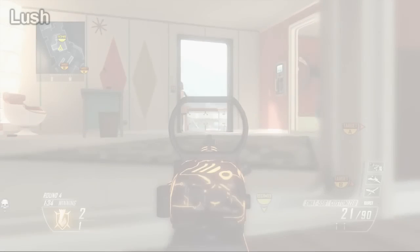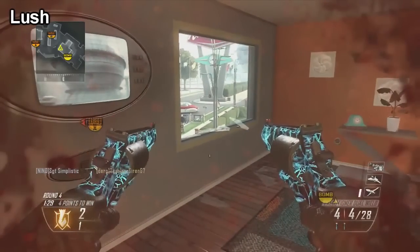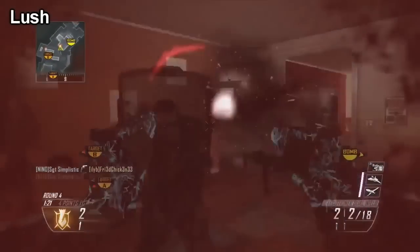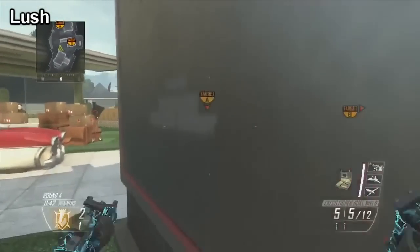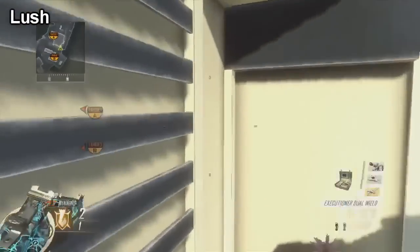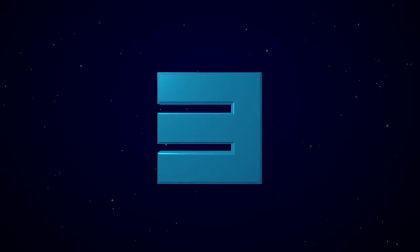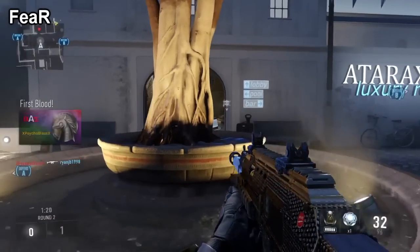At number four we have lush. It's a different type of clutch — a little campy, but he gets extra credit because it's a 1v6, mostly done with the dual Executioners. He gets two kills in the top of the house after picking up the Executioners off a dead body. Fast forward, he's outside and challenges the first sniper to drop the fifth. Then he pushes into their house and kills the sixth guy — who had the slowest reaction time ever — with all seven or eight Executioner shots.